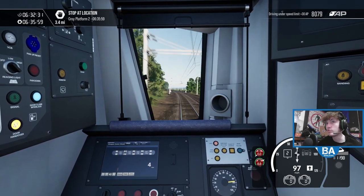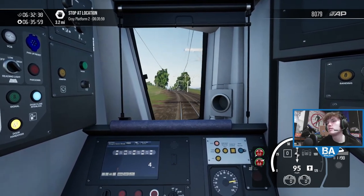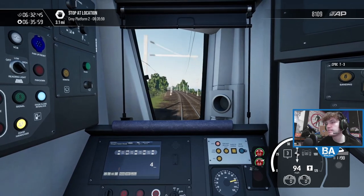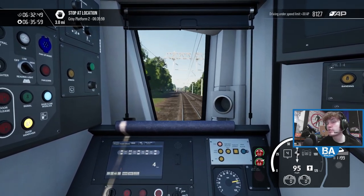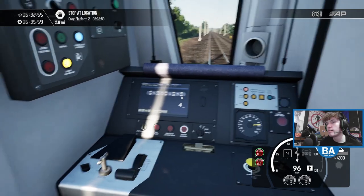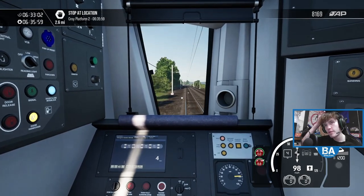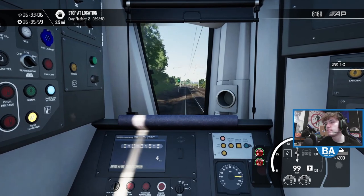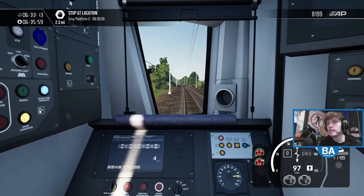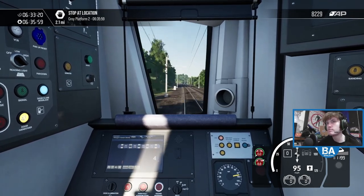Cross City has been another really good route — one of the most detailed British routes there is. Just that and this are probably very close detail-wise. On the Cross City you get the somewhat working GSMR, and on this you get the train management system. They've both got those little extra bits to them, which you don't have to use — just little added bonuses.